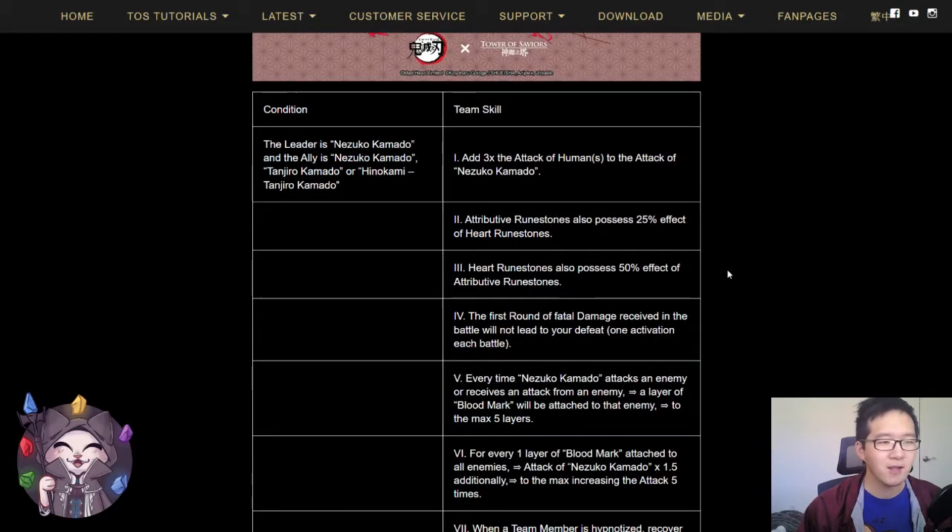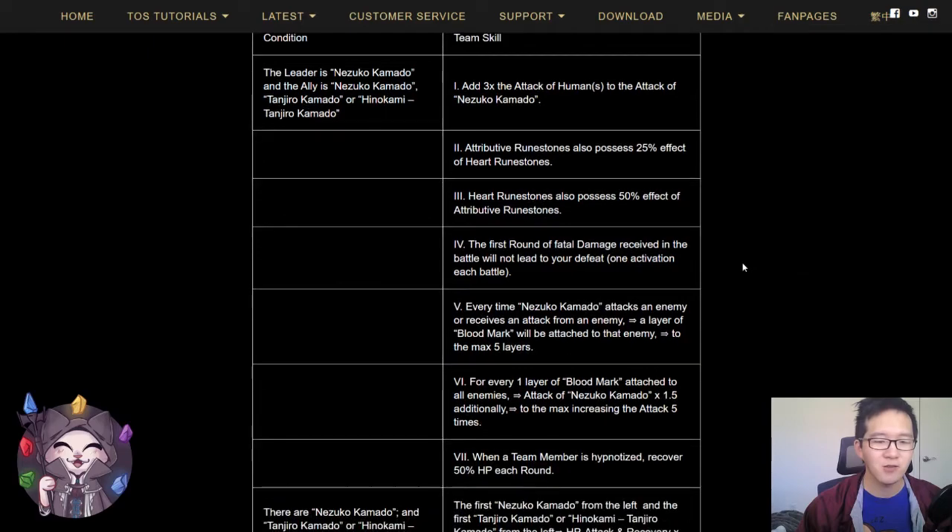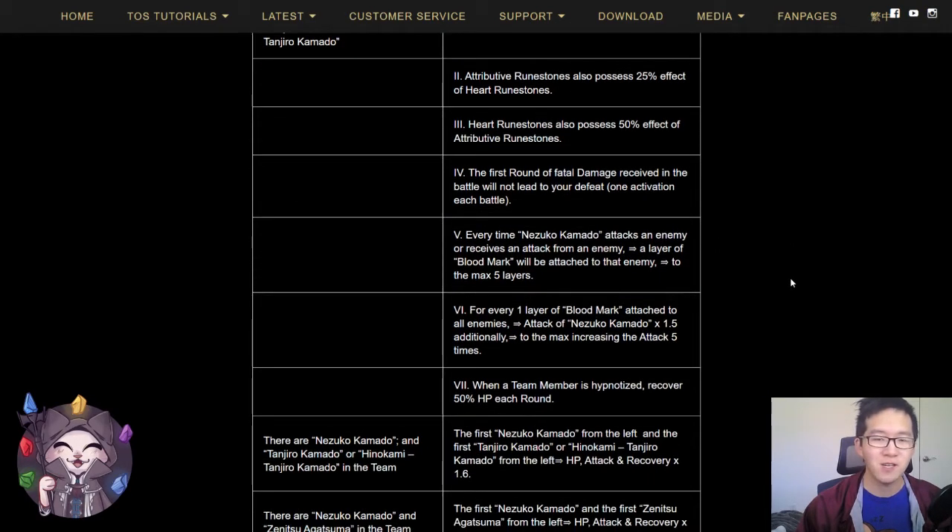When the leader is Nezuko and when the leader and ally is Nezuko or the ally is Tanjiro, you add three times the attack of all humans to the attack of Nezuko. This is going to be really good, because you will be running a mono-human team other than Nezuko, which means you get all that attack added to Nezuko. Attributive runes possess 25% of heart runes, and heart runes also possess 50% effect of attributive runestones. Additionally, the first round of fatal damage received in the battle will not lead to your defeat, which allows you to survive hits from enemies that are supposed to kill you in one shot.